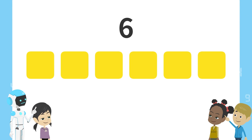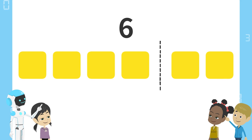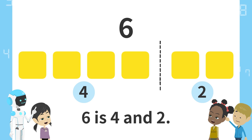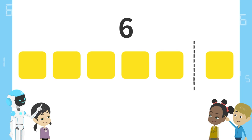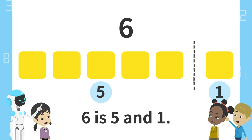Next, here. 4 blocks on the left and 2 blocks on the right. 6 is 4 and 2. Finally, here. 5 blocks on the left and 1 block on the right. 6 is 5 and 1.